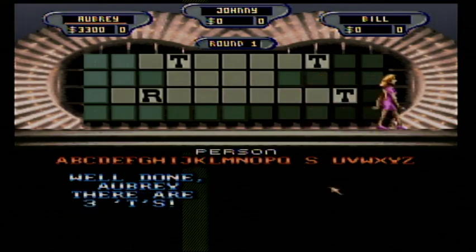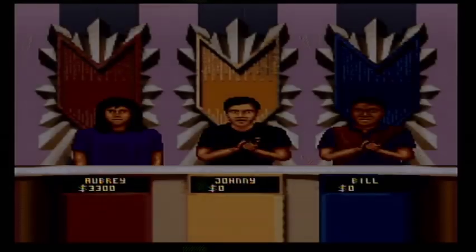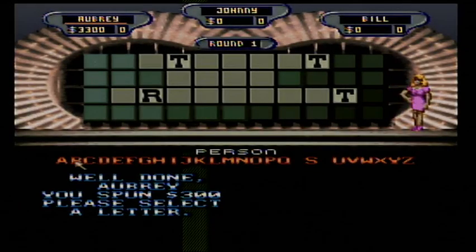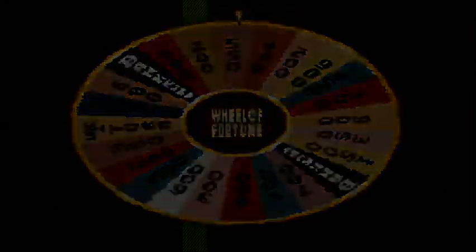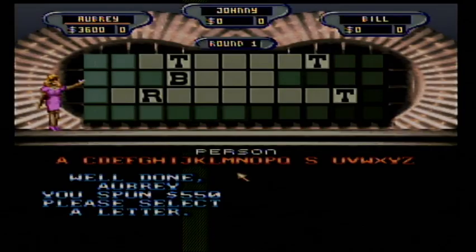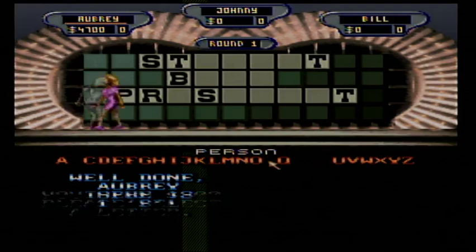I have $3,300 right now. I spin and get $300, choose B — there is a B right there — bringing me to $3,600. Spinning again, $550 — that's a good one. I choose S, a couple of S's, up to $4,700. Spinning again, $200, choose P — there's the P right there — $4,900.